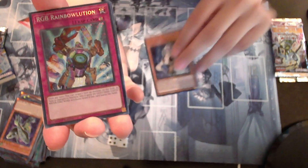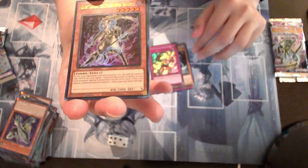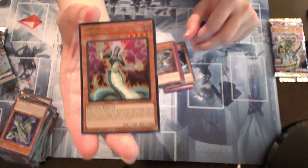Ghost Lancer again. And oh my god — RGB Rain-bolution. Ghost Lancer again. And... Lamia. Just Lamia.